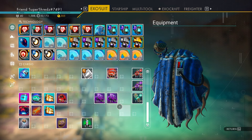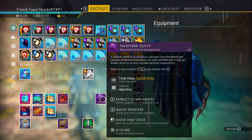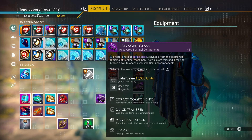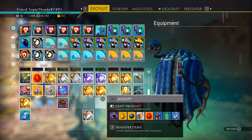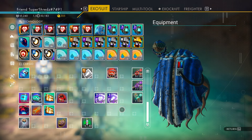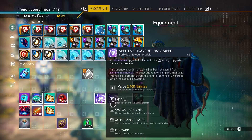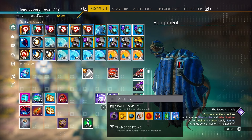Once you're done, you will have a lot of salvage glass. Extract all the components and you will get forbidden modules. Sell those modules — there are ten modules in total and they will net you 4800 nanites.